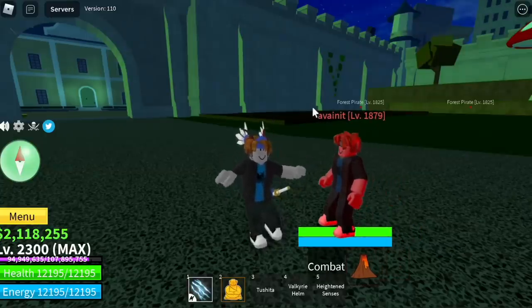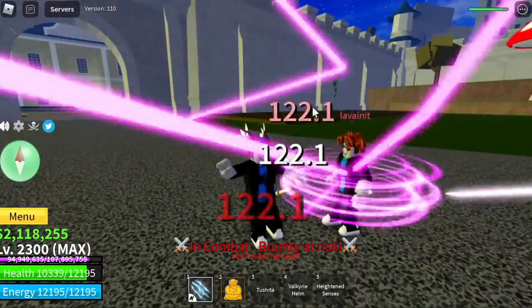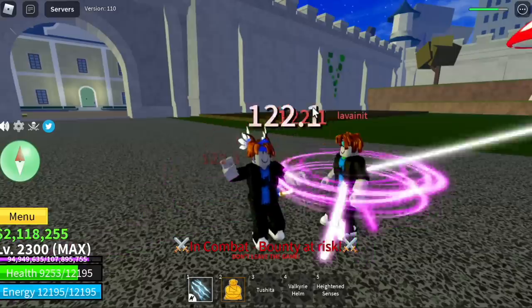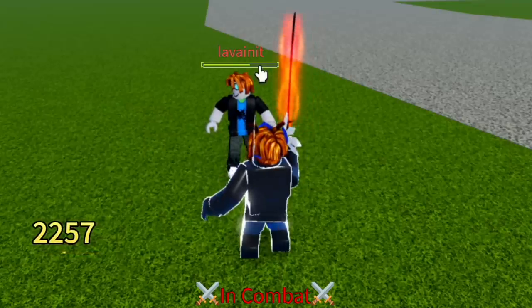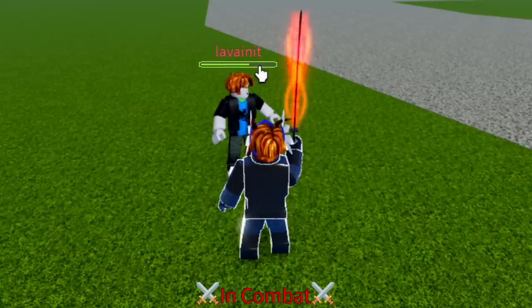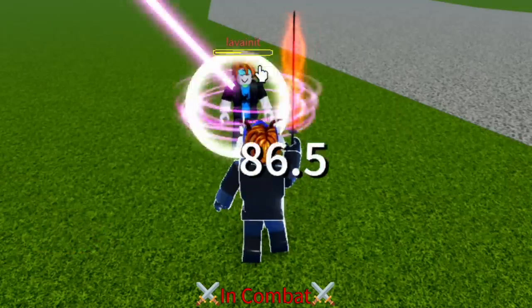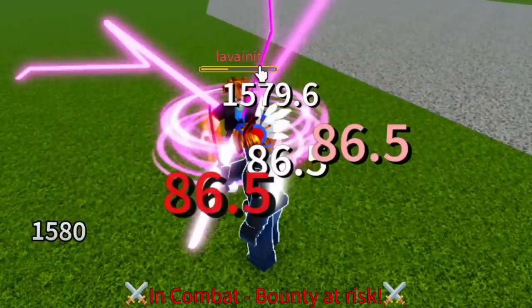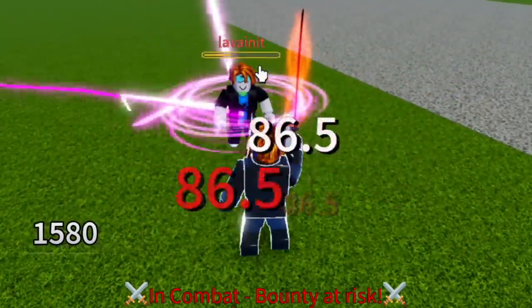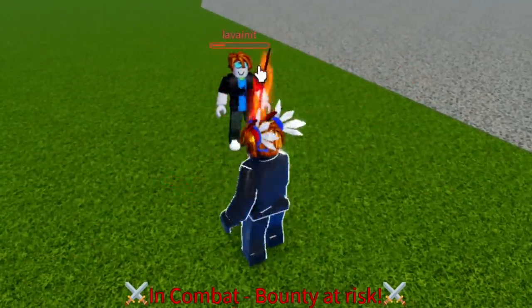For PVP, the Energy Core breaks your observation haki, which is really good for starting combos. And for the increased defense — check this out: the damage for every sword slash is 2,200. Now we activate our skill, and the damage for every sword swing drops to 1,580. Those are the benefits of having this race.